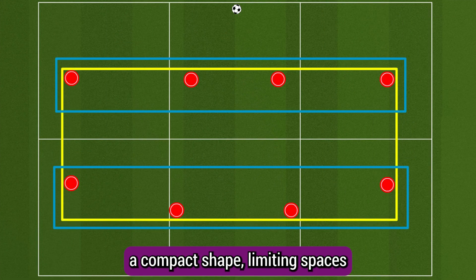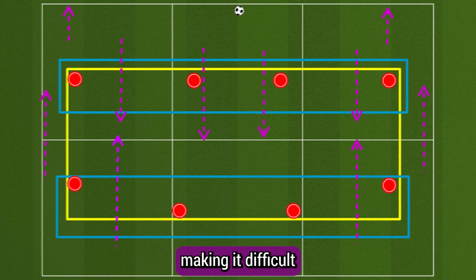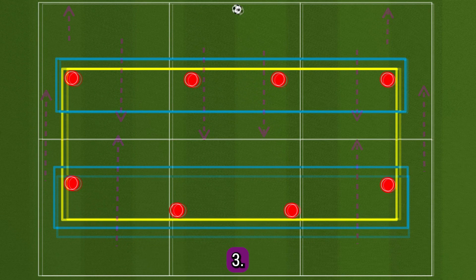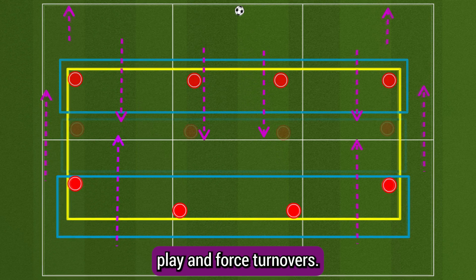The second aspect is defensive compactness: the players work together to maintain a compact shape, limiting spaces for the opposition to exploit. The two banks of four players stay close to each other horizontally and vertically, making it difficult for the opponents to find gaps and penetrate the defense. Third is pressing and marking.